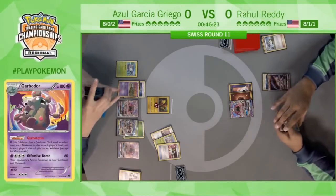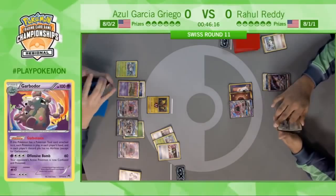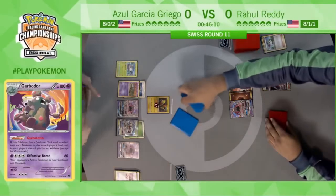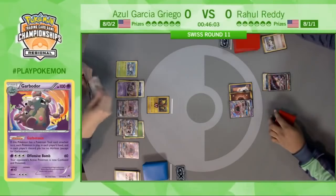Same thing with Guzma. And here we go — Azul Ultra Balls for the Garbodor, and Garbotoxin abilities will be shut off. We saw Azul play that Tapu Lele first, even though he already played a Supporter this turn — not a play you commonly see — but he knew he was going to be turning Garbotoxin on this turn, so he just wanted to use his abilities while he could.